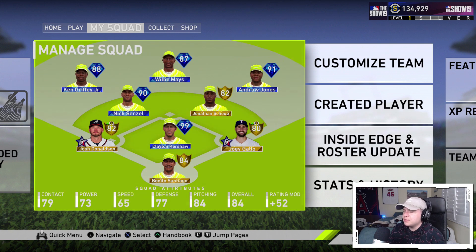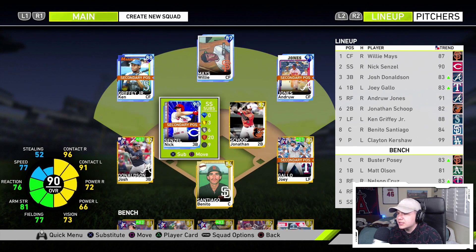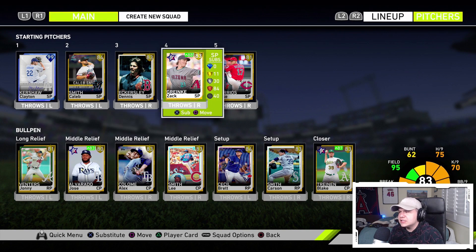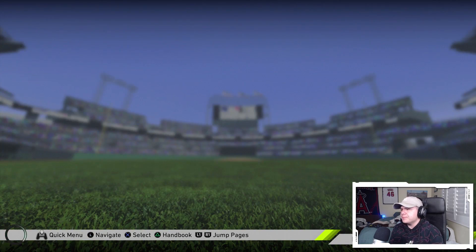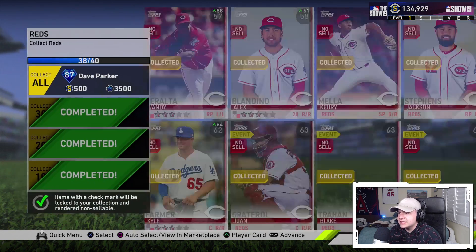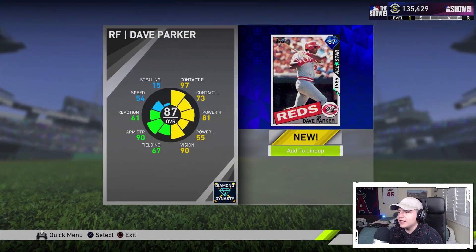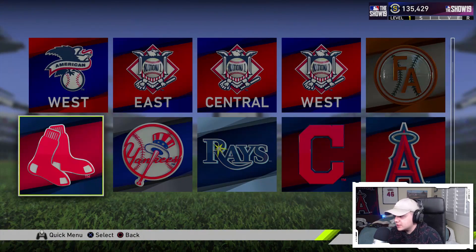Here's the current team: Joey Gallo went up to gold in the last roster update, Josh Donaldson is still at 82, and Benito Santiago is my catcher. Nick Senzel is sitting at shortstop replacing Alan Trammell — he's been hitting really well, even had a home run in his first game. The rotation still has Zach Greinke with the high inside edge, and the bullpen is all gold with a good mix of lefties and righties. I also completed the Cincinnati Reds collection and got the 87 overall Dave Parker.